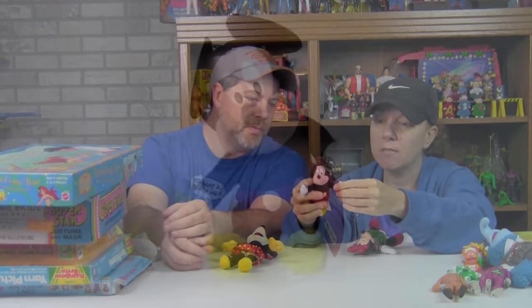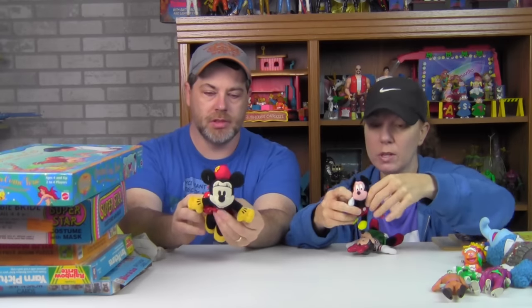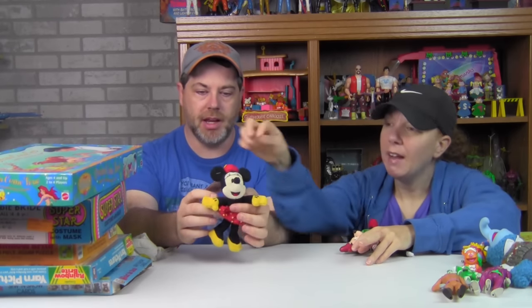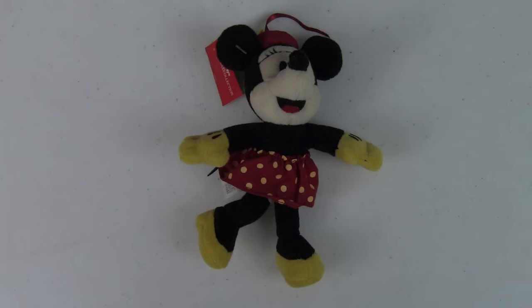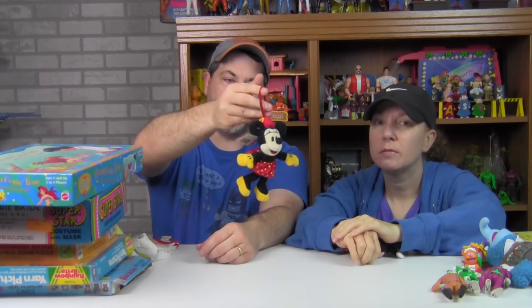This little Minnie beanie is from Walt Disney World — it's a Kellogg's premium. I love cereal premiums and Happy Meal toys. This was actually a Walt Disney World released Christmas collection beanie. The face is really cute — she's got eyelashes, and of course you could hang her up on the tree as an ornament, if you had a tree — which we don't because we have two cats. Cats like to climb trees. We learned that lesson early on.